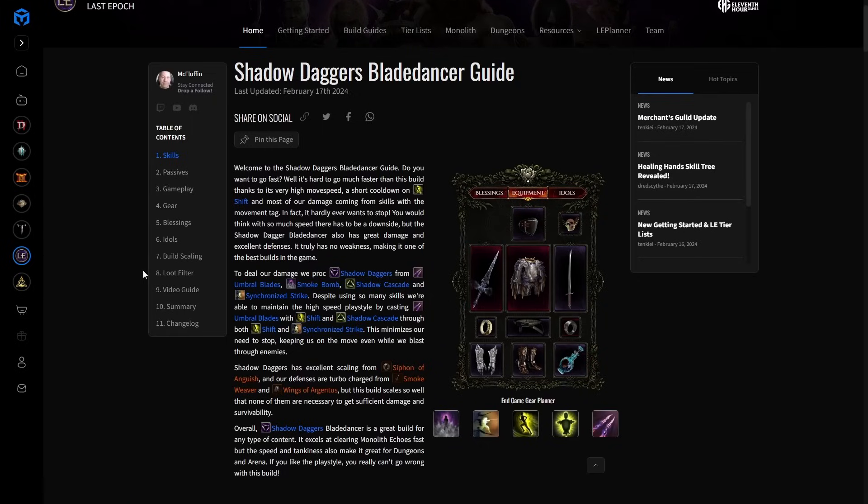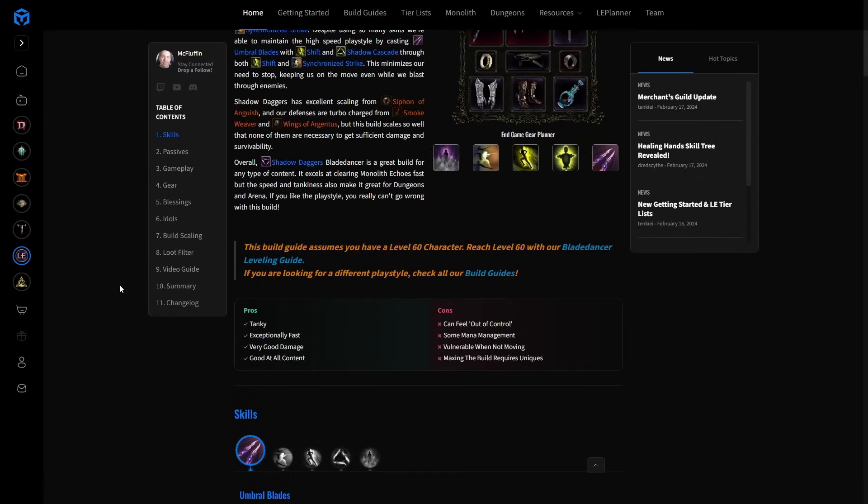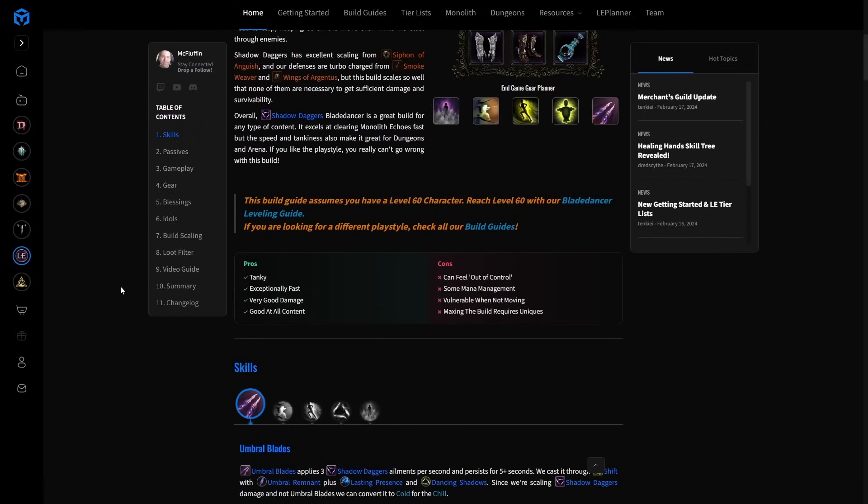Let's go into the pros and cons. The pros: it's actually a tanky build — not an easy thing. You'll be able to handle things especially if you go low life later. It's exceptionally fast, has very good damage, and it doesn't struggle with any content in the game. Tier four dungeons, corruption pushing, speed farming — it can do everything. As far as cons, there's not really a lot, but it can feel out of control when you first start playing it.